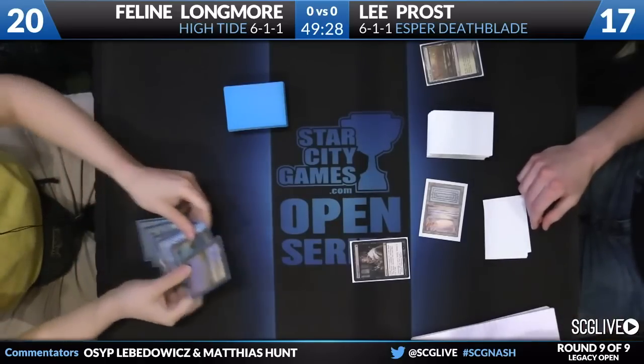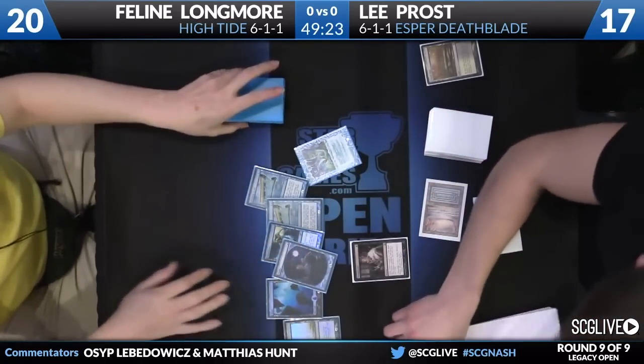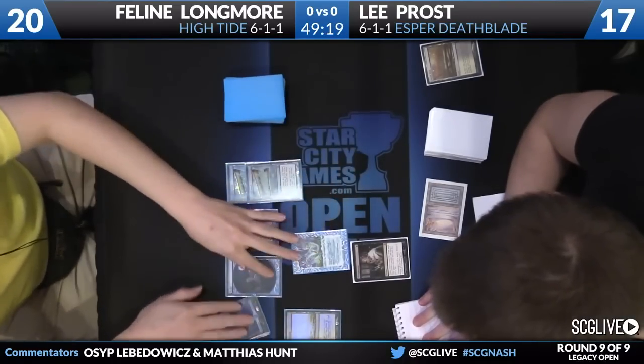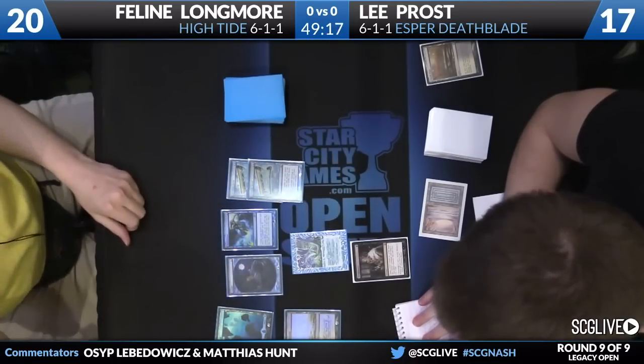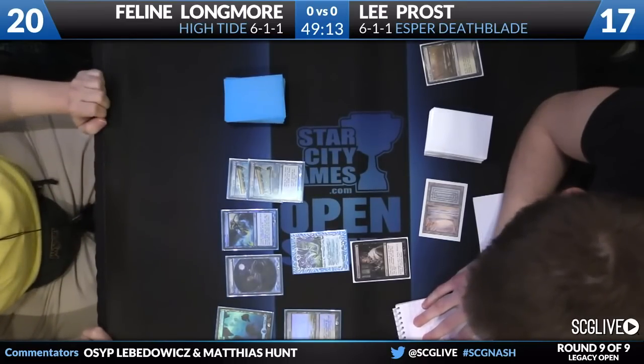Not a bad start for Lee. He has a turn one Thoughtseize, which is probably a card that he really values in this particular matchup. He sees a hand with a Flusterstorm, double Merchant Scroll, Ponder, and a High Tide along with two lands. This is one of the reasons why High Tide is pretty hard to play a Thoughtseize deck against.